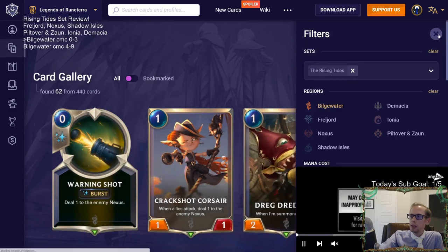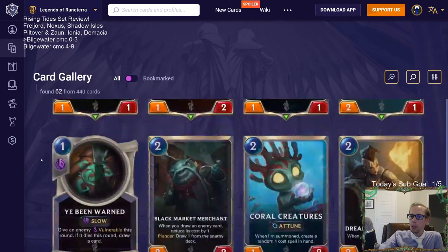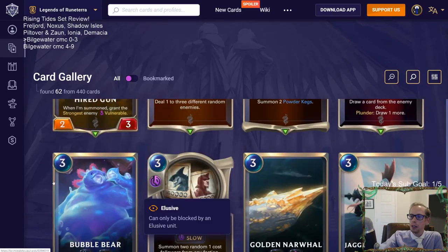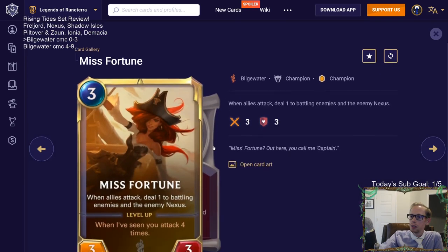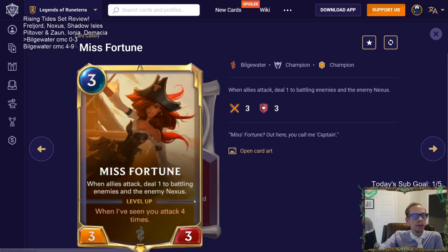Our other champion for part one is Miss Fortune. When allies attack, deal one to battling enemies and the enemy nexus - that's a really good ability. It's a three-mana 3/3, which is perfectly fine, right on curve for how big a card should be at that cost.